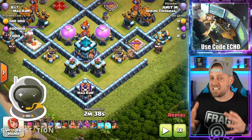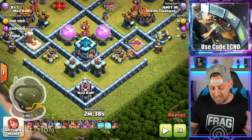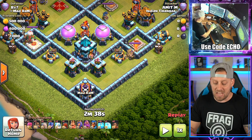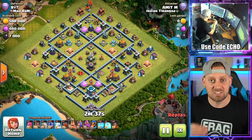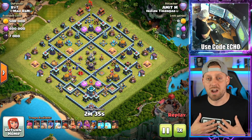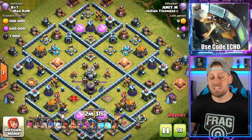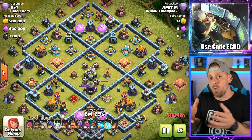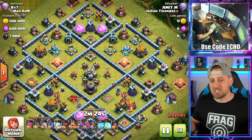This is one of those bases that has the Town Hall and Clan Castle right on the corner backside of the base. Inferno Tower and Heroes — literally everything jammed in this bottom portion. I fail against this base a lot, and the attack strategy we're about to see coming in right now is the same one I'm using: the 5 Lightning, 1 Quake on one Scattershot, 5 Lightning, and 1 Quake on the other Scattershot.